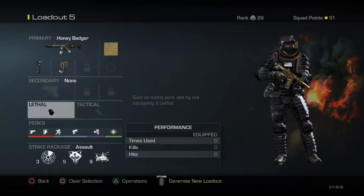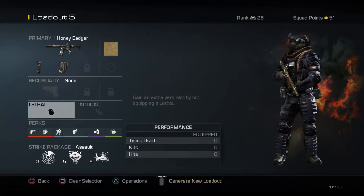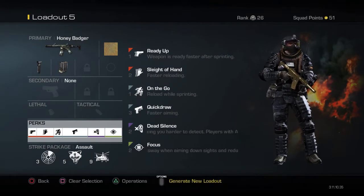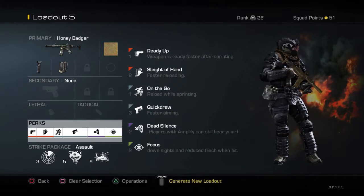We've got no secondary, no lethal or tactical, and the perks are Ready Up, Sleight of Hand, On the Go, Quick Draw, Dead Silence, and Focus.